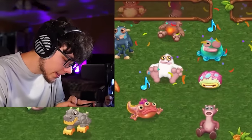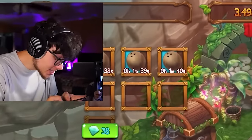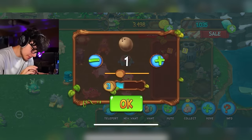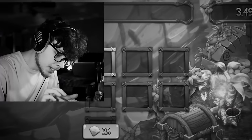Getting closer to level four and then we can breed the new monster. Two hours later — coconuts finally finished. Please give me level four! I waited all that time for nothing — screw coconuts, I'm never using them again. Let's fill everything with apples.